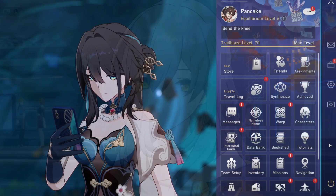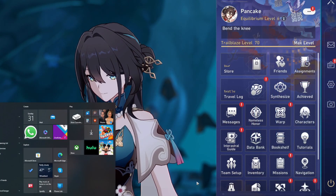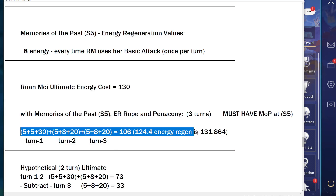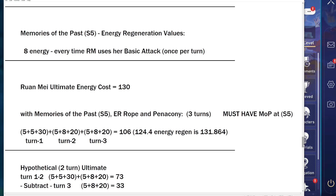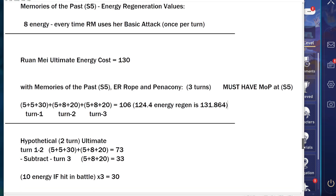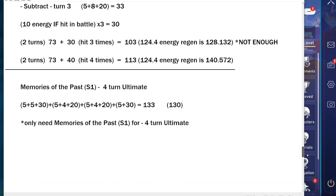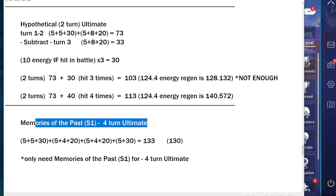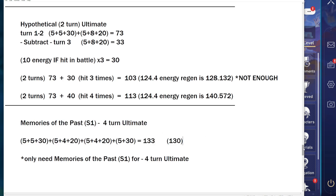Now that Ruan Mei is actually out in the game, I can show you the math I couldn't show in the build guide. For example, you can use Memories of the Past S1 or Meshing Cogs S1 to have a four-turn ultimate, so even free-to-play players can have a really powerful Ruan Mei. We'll go over that in just a moment.